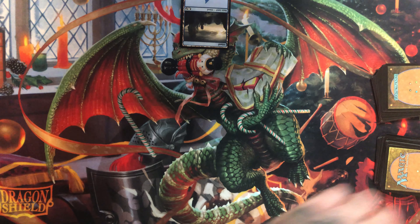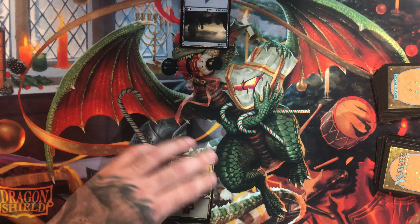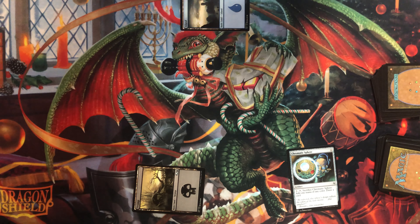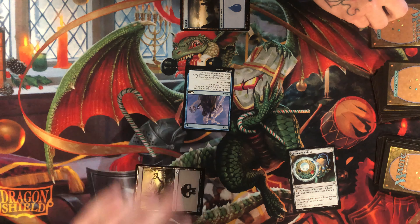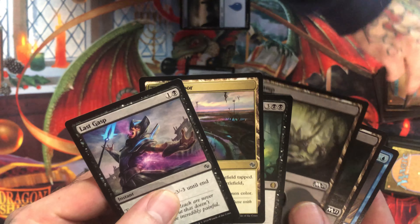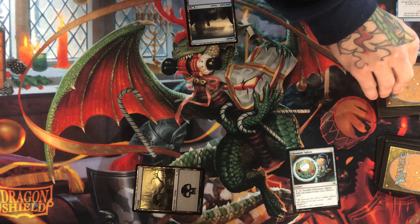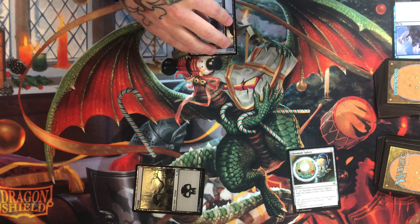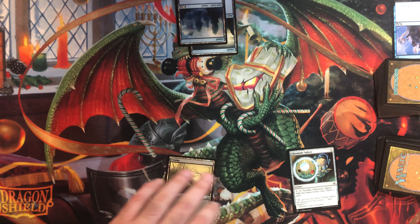Pass turn. Gotcha, draw. I'll play swamp, tap one — chromatic sphere. All right. On your end step, going to opt. Sure. Scry one — it resolves. I'll keep that on top, draw a card. Untap.